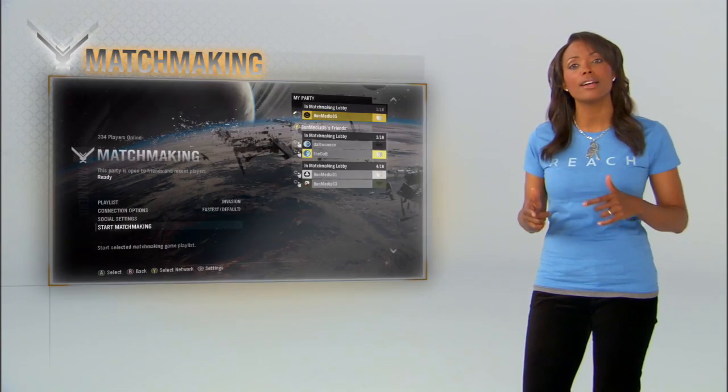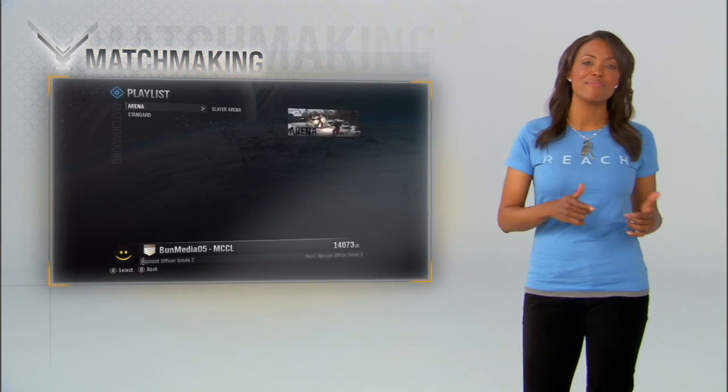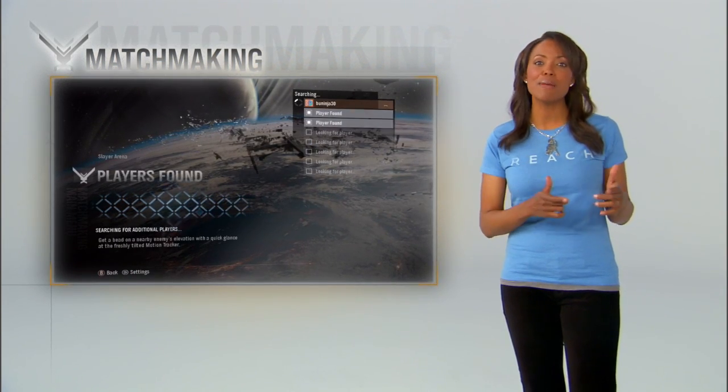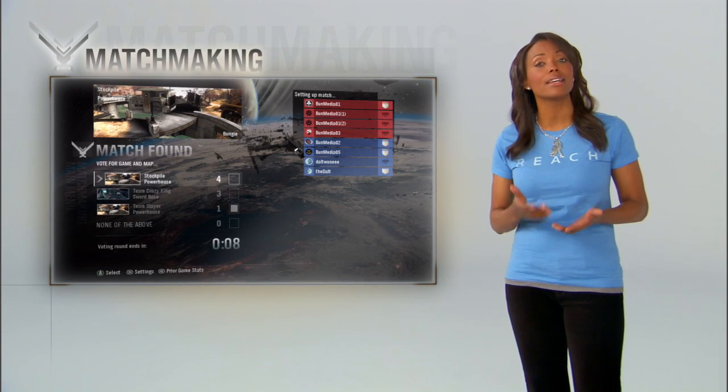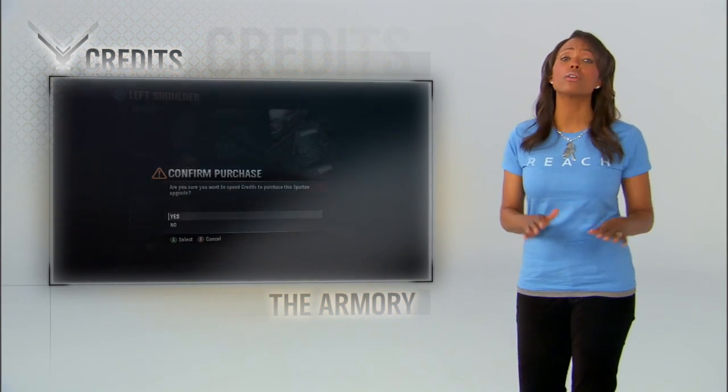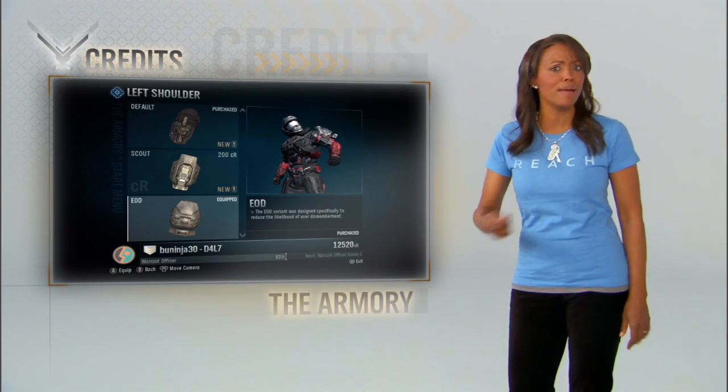Once you're in a squad, it's time to pick your playlist. All throughout the beta, Bungie will be rolling out new hoppers on the fly. Before each game begins, make sure you cast your vote to get the game type you want — no more veto power. And from here on out, everything you do earns credits. More credits mean more gear, more bragging rights in your face. And there's no need to be frugal, because credits don't carry over when the beta ends, so spend that money, player!